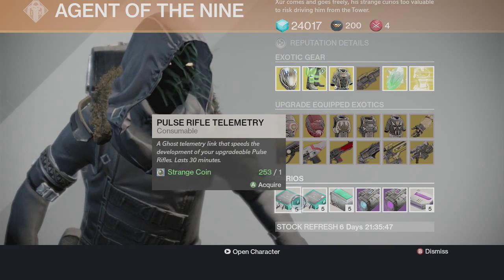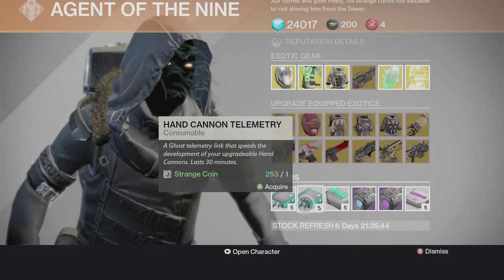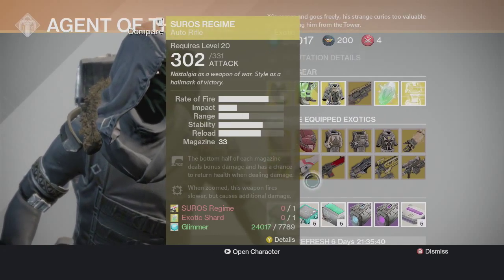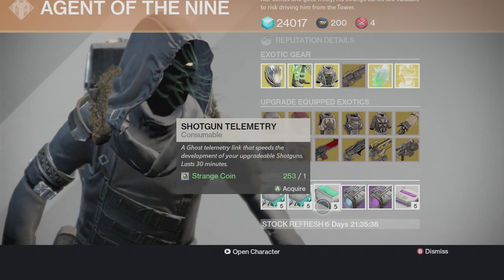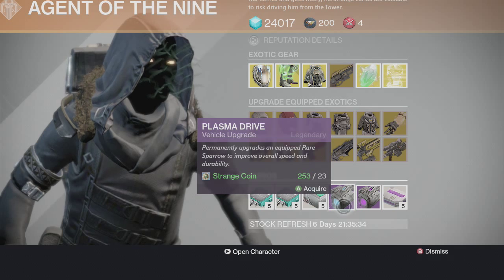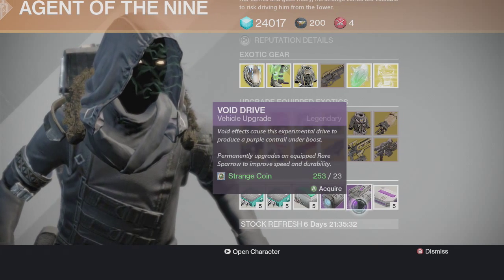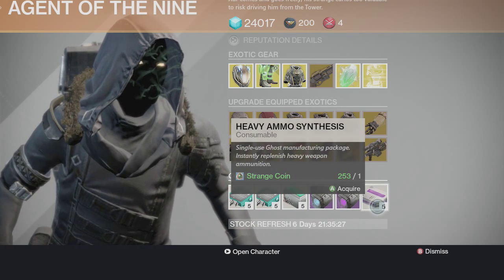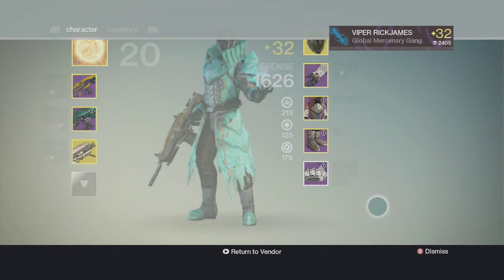You've got the pulse rifle telemetry, the hand cannon telemetry — so if you're going to get the Last Word, grab that telemetry. Then there's the shotgun telemetry, the Plasma Drive for your sparrow, and the Void Drive for the sparrow as well. And he has heavy ammo — I've been using heavy a lot so I'm going to buy more. I think I have about 200 left.